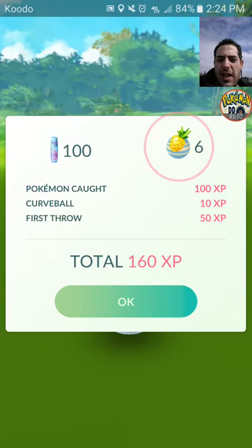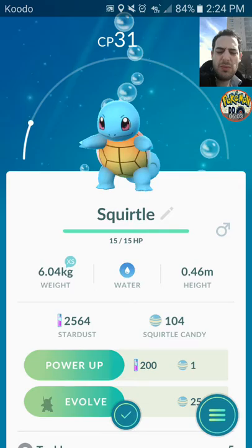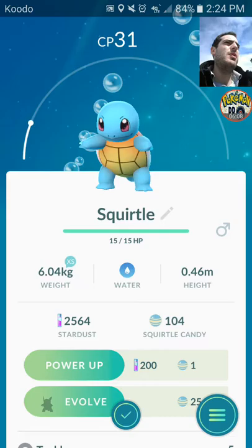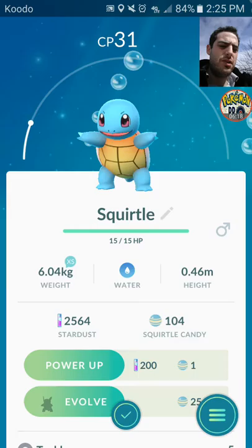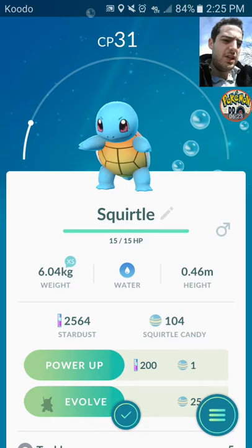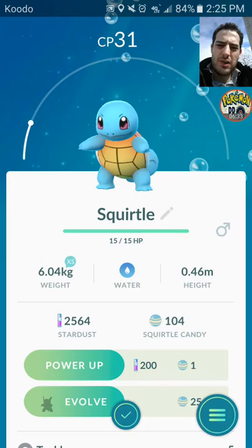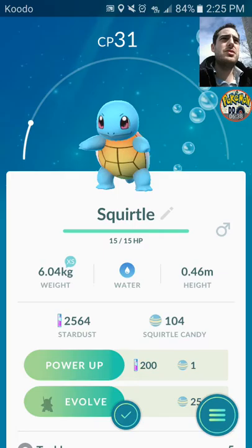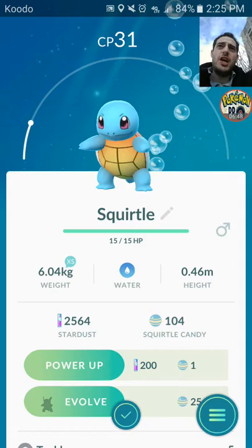We might have actually caught our first catch of the day last night, because I have a spawn point in my house. How spawns work in some places is they spawn maybe just once an hour — my house spawns specifically at the third minute of every hour. I even caught a Lapras in my bed once, but it was very low IV and very low CP.